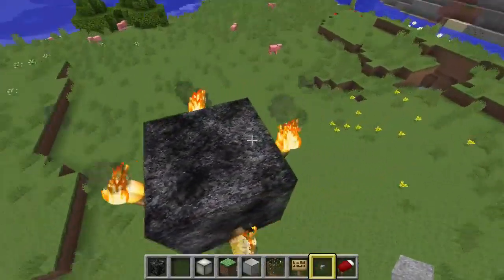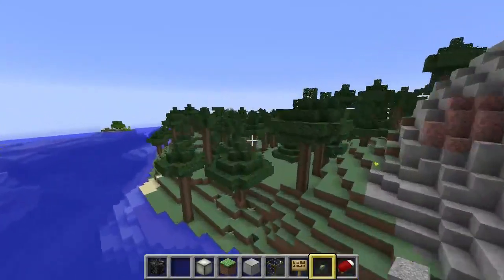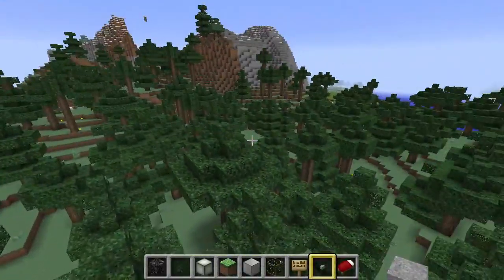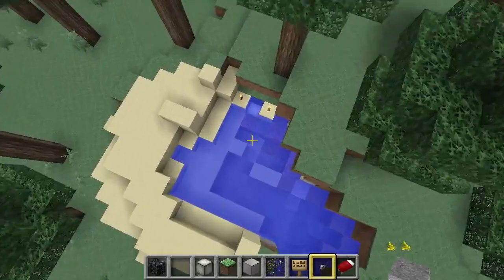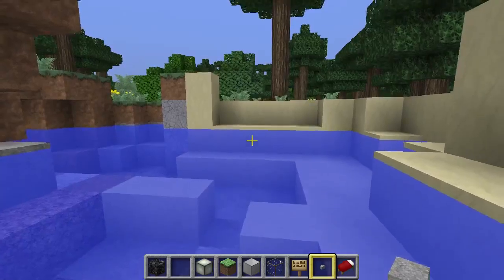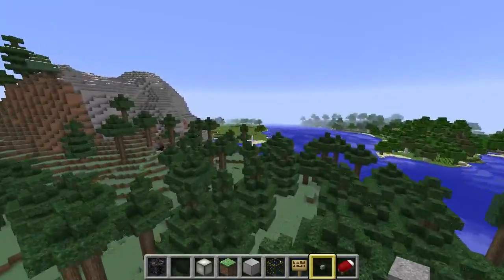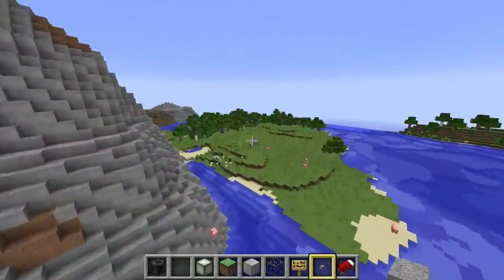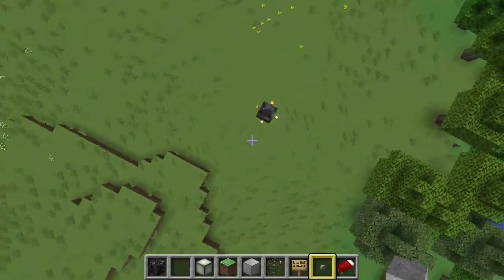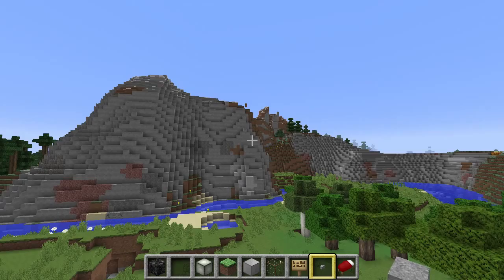Tree Assist doesn't work yet on the 1.9 server. You might also wonder why I have a bedrock block here in mid-air — that's because the original spawn area is over here. I actually spawned right over here in the water. I wanted to have a more flat area for the spawn, so I moved it over here. This is the new spawn area.